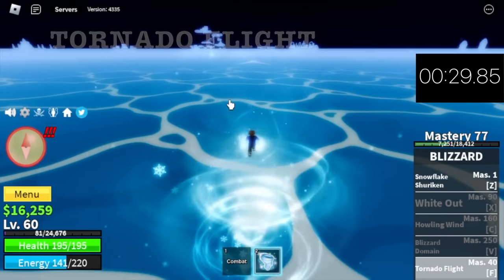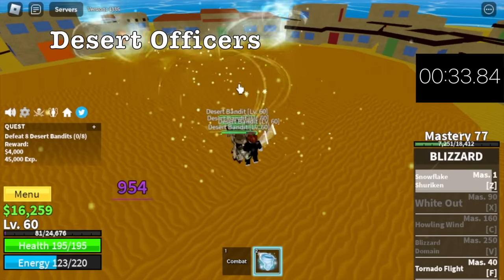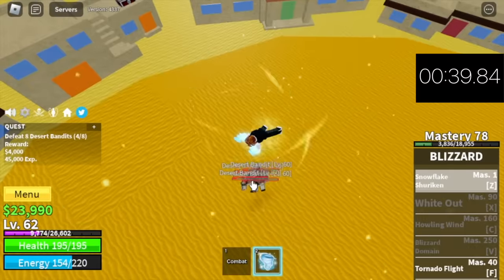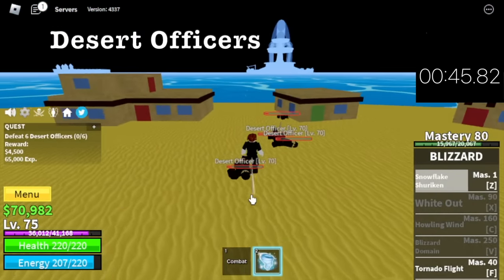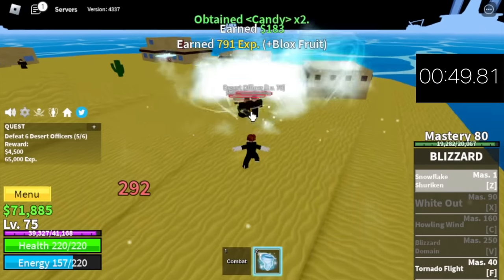We're going to use Tornado Flight to go to the next island, the Desert. Our first target is Desert Officers. Don't worry, no damage — elemental is in effect. Fast grinding here, target level is 75. Same strategy, no damage. Grinding is almost the same with the Desert Officers.